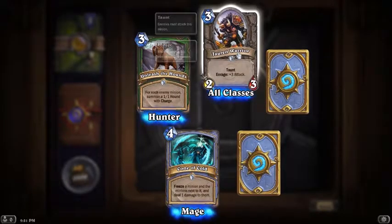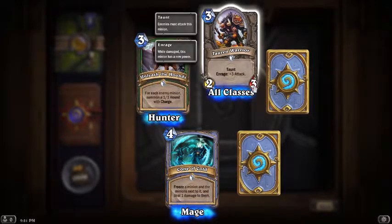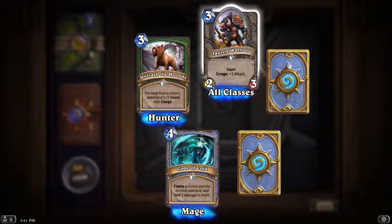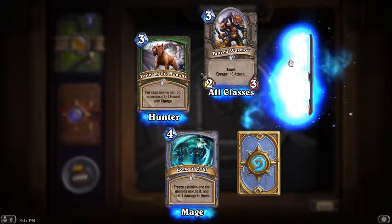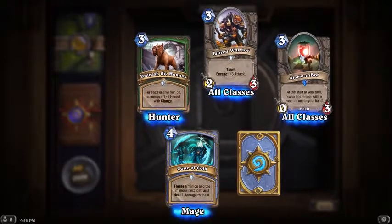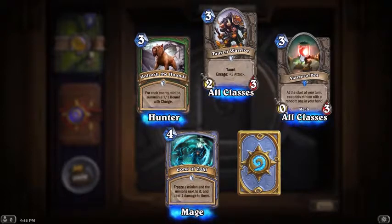Taunt and enrage, plus three attack - yeah, this guy's all right, doesn't really have a big enough body for it to amount to anything in my opinion. But I don't know because I'm not very good at this game right now, trying to get good. Alarm-o-Bot: at the start of your turn, swap this minion with a random one in your hand.